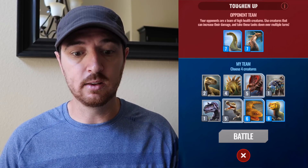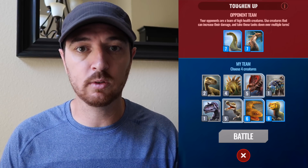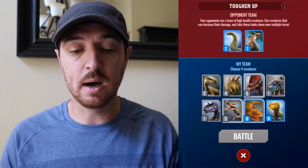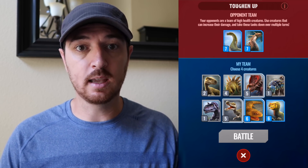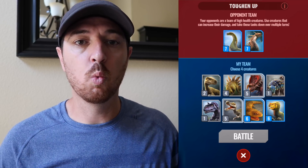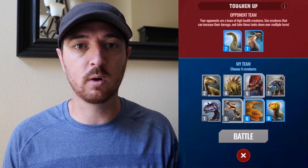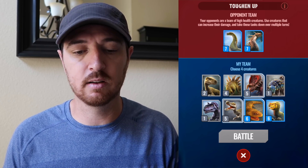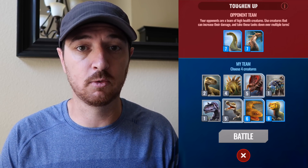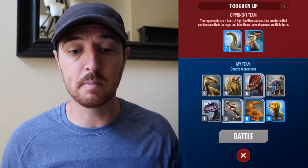The next thing you're going to notice is under your team — and remember, I had to start a brand new account in order to run the beta, I couldn't use it on my normal account — you're going to set your team in your decks, and then you can actually look to see what the strike tower is all about. You can put in your team accordingly, so you get to plan ahead and kind of prepare. You're going to pick four of your eight — it doesn't randomly pick the four, you actually get to pick which four of the eight dinosaurs you want to take into battle.